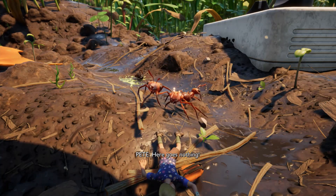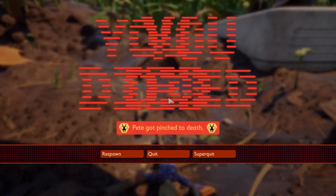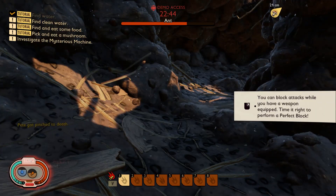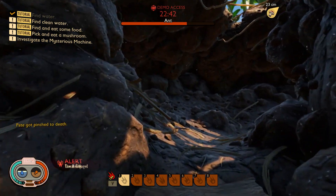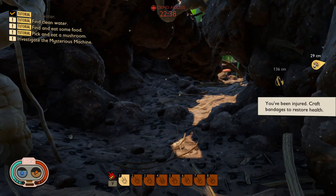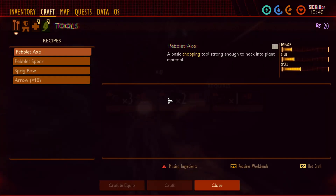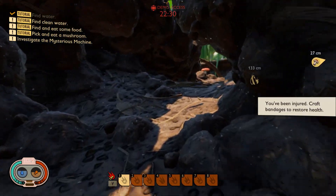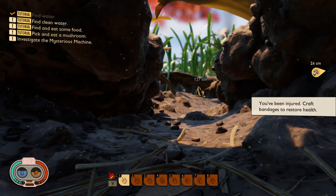I died. Oh, this was actually a mistake — pit bug pinched me to death. Respawn. I wonder if I am keeping their stuff. Let's see — Tab. Yeah, you keep all this stuff. Sort of like permadeath when you lose everything.